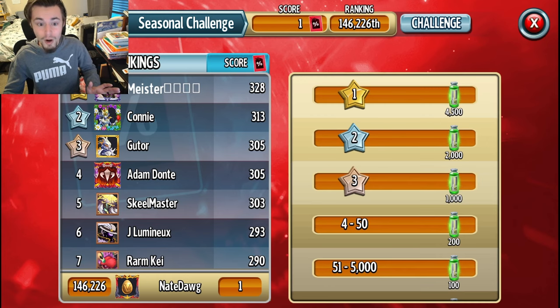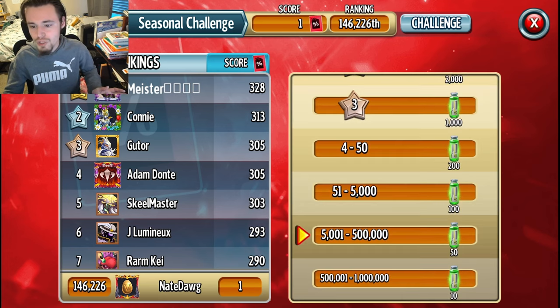If you open a ton of chests you can get up to 4,500 Sentient if you're number one, but the top player has 328 tickets so that's a stretch. You should at least be able to get the 51-to-5,000 rank for 100 Sentient — that's almost one full rank-up. Top 50 gets you 200, which is a full rank-up. So keep that in mind and try to get as many tickets as possible.